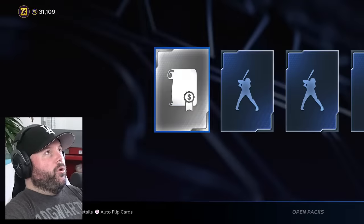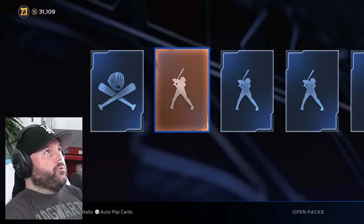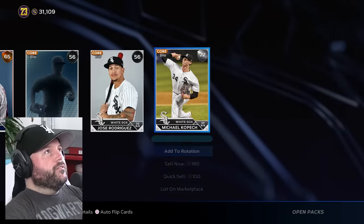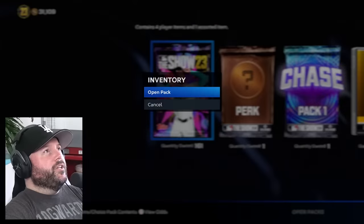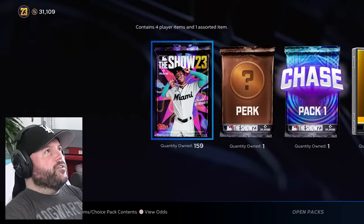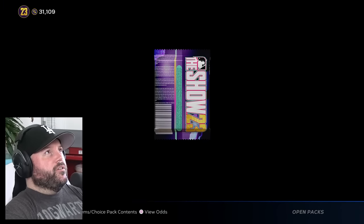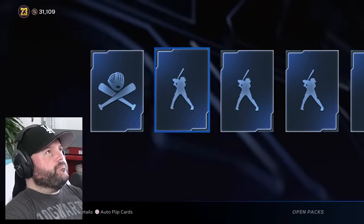To pull a chase pack from a standard pack is essentially like pulling 75,000 stubs for me, although I did pull a great Live Series card of Shohei already. Those bundles are not only for the chase pack — it's also pretty cool to get the great Live Series cards. Although this year they mix things up where Live Series doesn't matter quite as much, other than for the collections to get Sosa, McGwire, and Jeter.